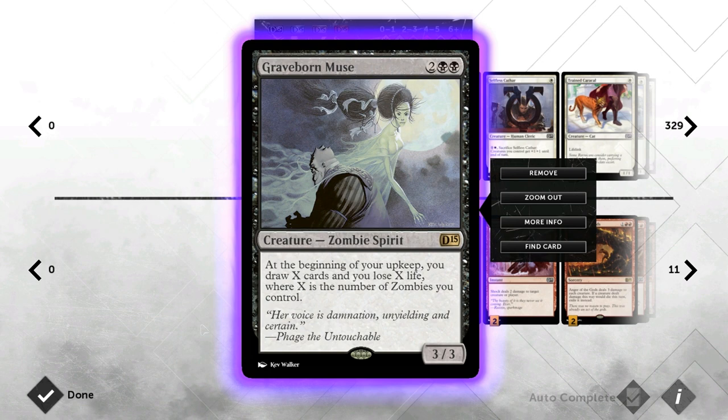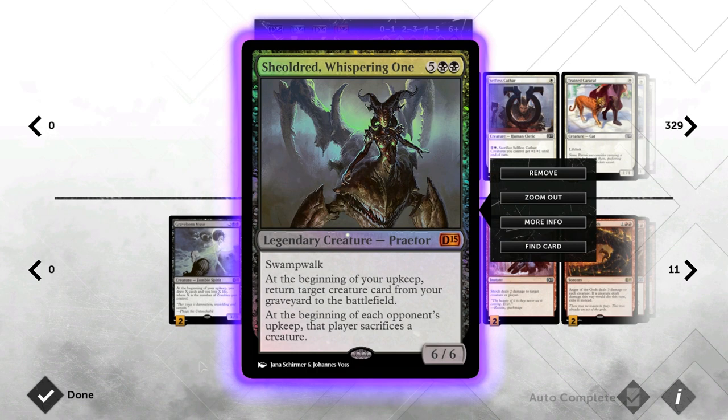We've got Graveborn Muse as our card draw engine. It does lose us some life, but we do have some ways to gain that life back, so it's not a very big problem, and it's also a 3/3 that can attack and block. Then we have Shieldred, an addition from the expansion — a very powerful creature that edicts the opponent every turn and lets you bring back a creature from the graveyard. Just a lot of incremental advantage, and a 6/6 Swampwalk is already pretty decent.